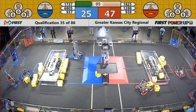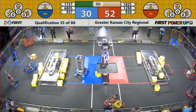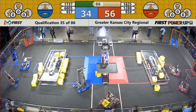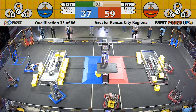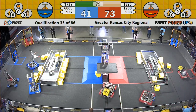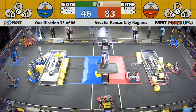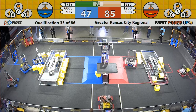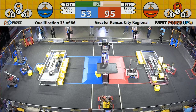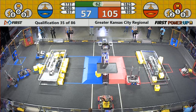1825 deposits the power cube into the Red Alliance Exchange, and they deposit another power cube in the exchange. The score is 74 to 42. 1825 keeps shoving those power cubes into the Red Alliance Exchange, and 6805 is doing the same thing for the Blue Alliance.